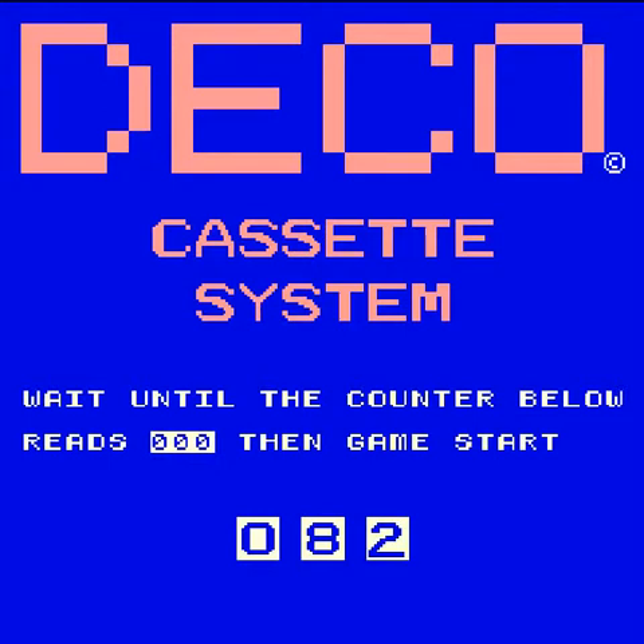The Deco Cassette System was introduced in 1980 by Data East, and was the first standardized arcade system that allowed arcade owners to change games. Kind of cool. The arcade owner would buy a cabinet while the games were stored on standard audio cassettes. The arcade owner would insert the cassette and a security dongle — this was an early form of copy protection to ensure the tapes would not be copied.